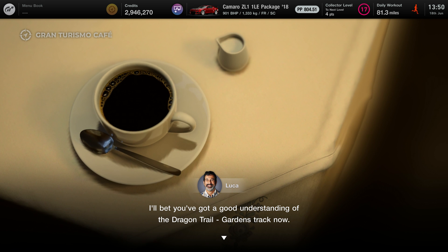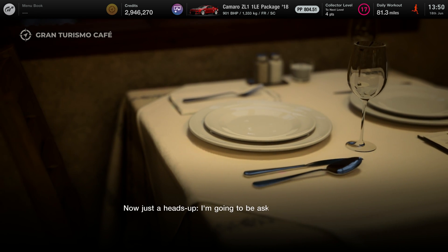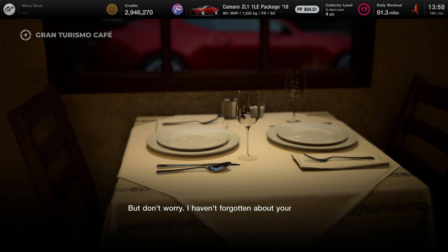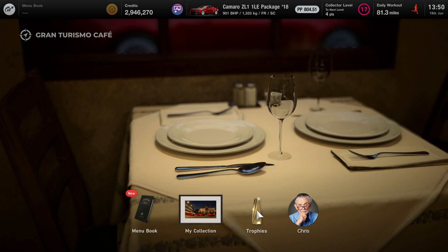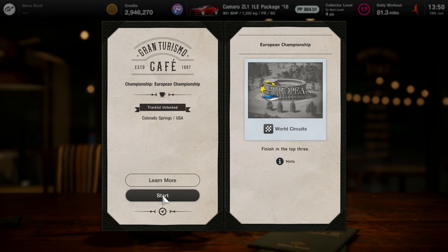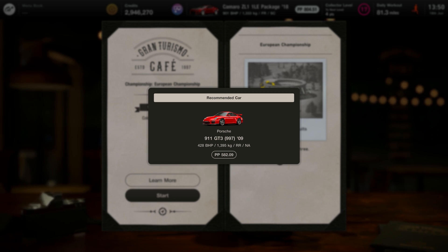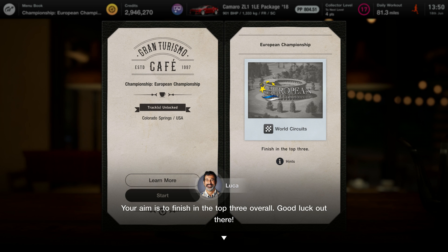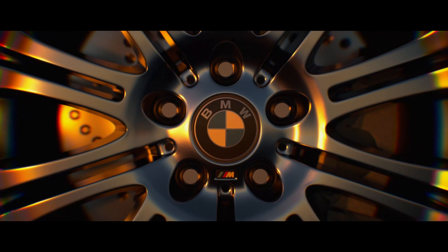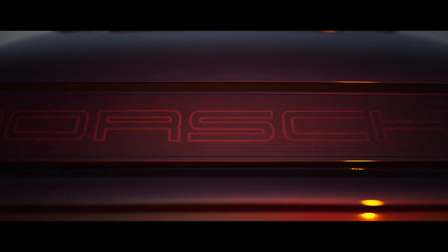Let's go back to the Café. You've done this again — I bet you've got a good reward. Don't worry, I haven't forgotten about your reward — go ahead and grab it. What's my reward? I unlocked Monza — I didn't have Monza? European Championship — we're going to unlock Colorado Springs. Recommended car is a Porsche 911 GT3. Now it's time for you to take on the European Championship — top 3 overall. Let's have a look.